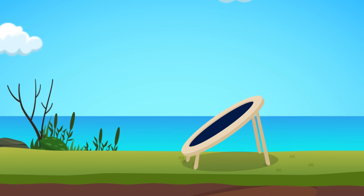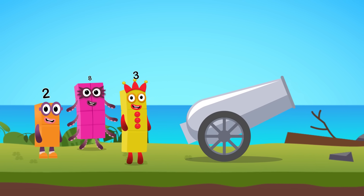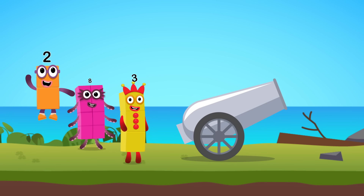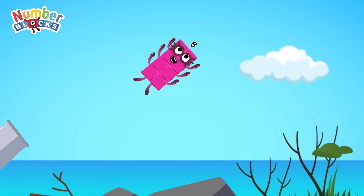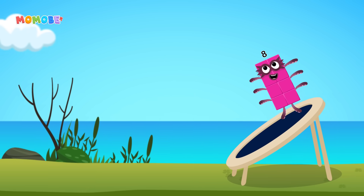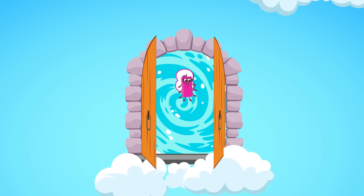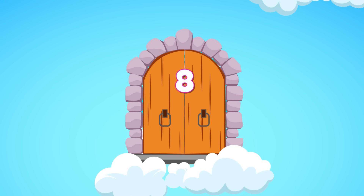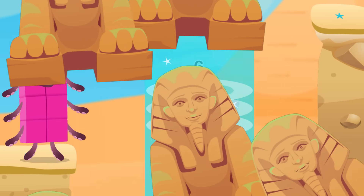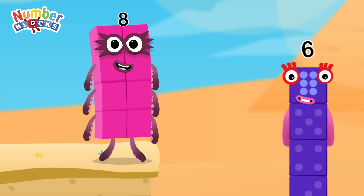Get ready! The number cannon challenge begins now! Pick the right number blocks and launch the cannon to save them! 3, 8, 2 - choose the right number we need! 8! Cracked it! Wee! I am 6 in the mix! Awesome! That was fun! Let's rock again!